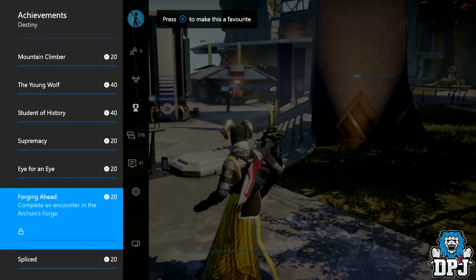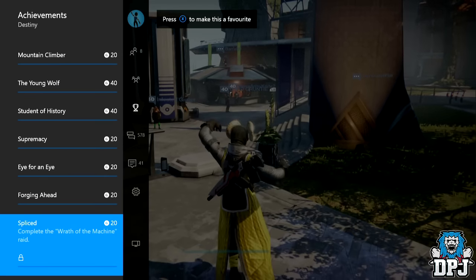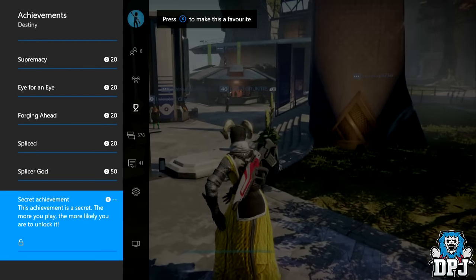Then we have Forge Ahead — complete an encounter in Arkan's Forge. Then we have Spliced — complete the Wrath of the Machine raid. Then we have Splicer God — complete the Wrath of the Machine raid on Heroic difficulty. And then we come to that secret achievement — on Xbox it just states that it's basically a secret.